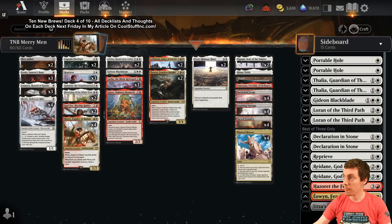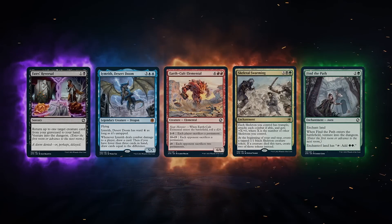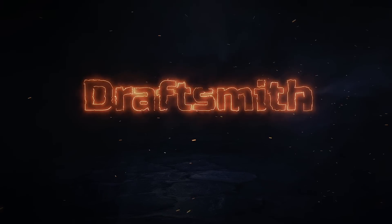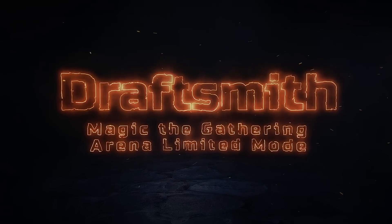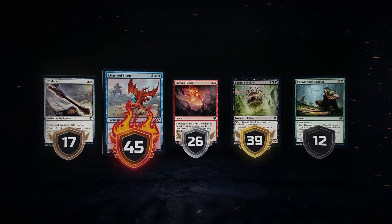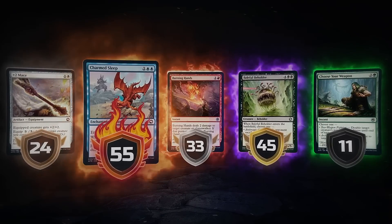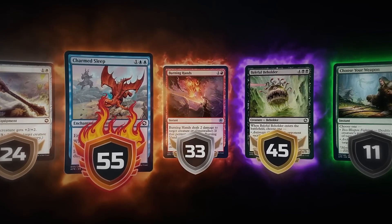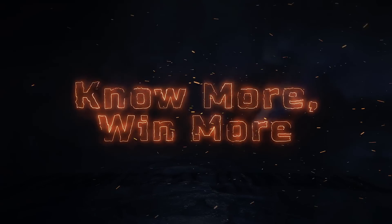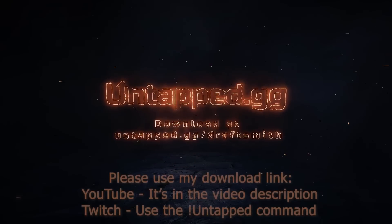Brought to you by Draftsmith - your new secret weapon for Magic: The Gathering Arena limited. Draftsmith helps you pick the perfect card every time by providing in-depth ratings for each card. These ratings adapt based on the cards you've already chosen, and after the draft is done Draftsmith recommends the optimal deck. Download Draftsmith today from untapped.gg.